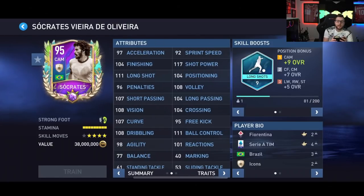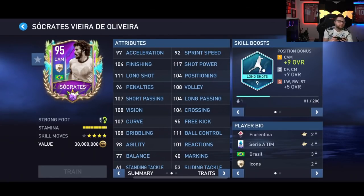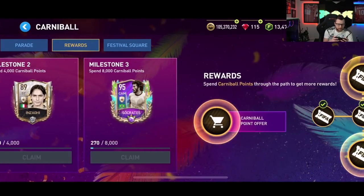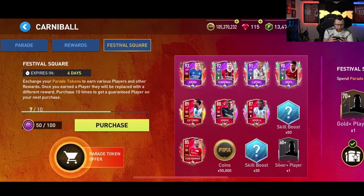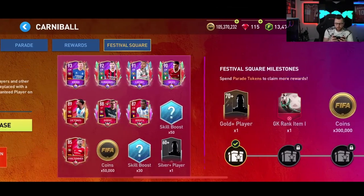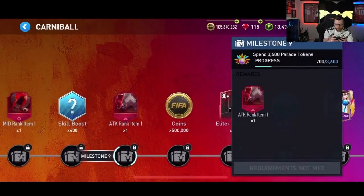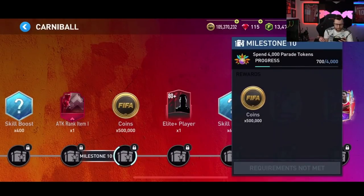You will not be able to get the Socrates card — he is pretty not free to play. I think he's like over 21,000 FIFA points, so he's quite a pricey card. In the Festival Square, you get the parade tokens in 100s, and in total you get 3,950 from this one, which will get you all the way to Parade 9 at 3,600 — not quite enough to get to the 4,000.